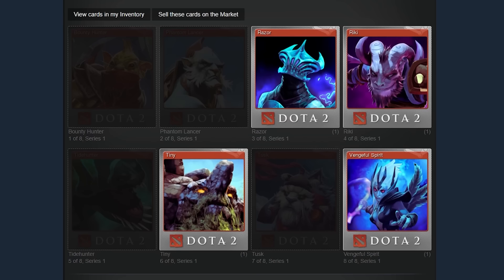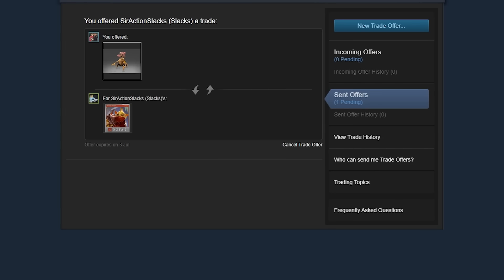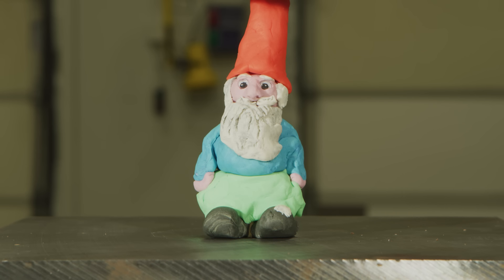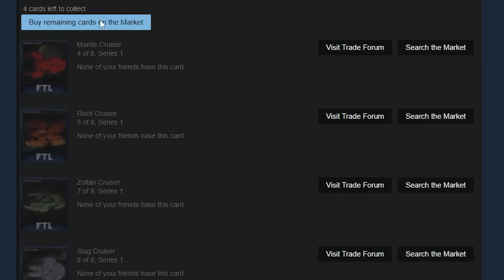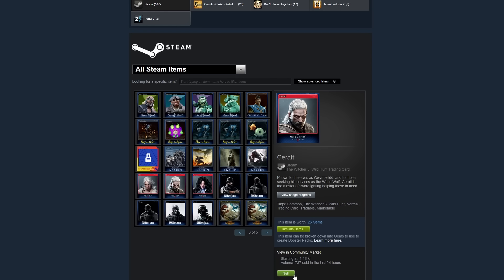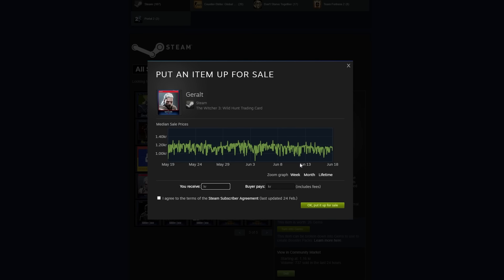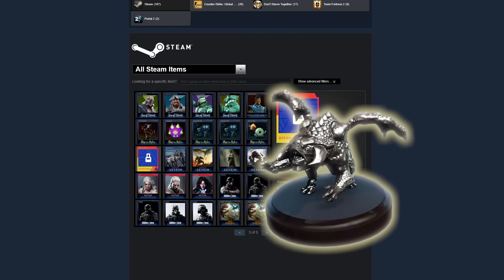Click on your missing badge and scroll down to see if anyone on your friends list has the card that you need! Then just send them a trade request! Want to avoid the painful world of social interaction? Stop! Then head on over to the Steam Marketplace! Buy cards you're missing! Sell cards you have! Who knows? Maybe you have a rare and expensive Steam Trading Card and you didn't even know it!